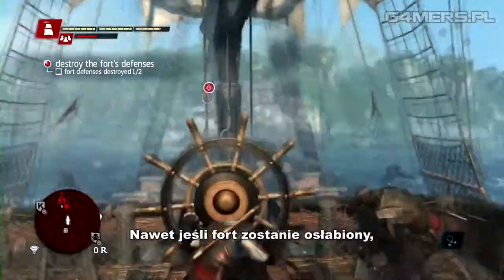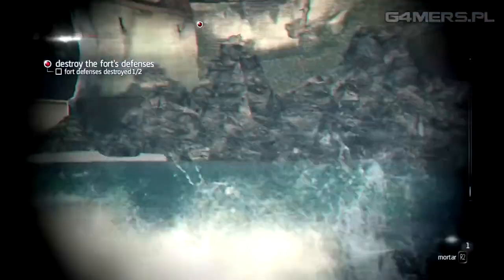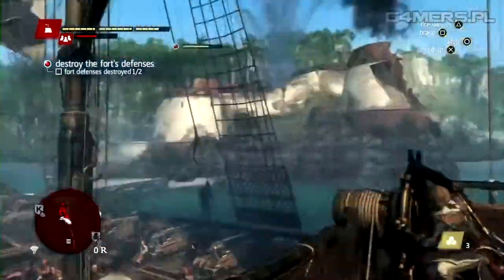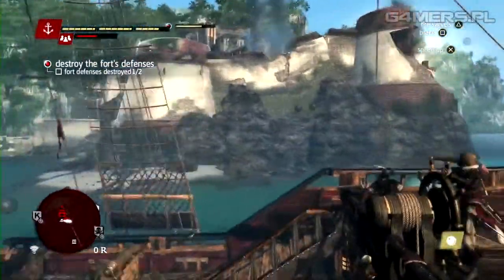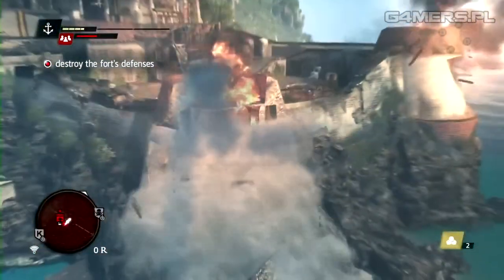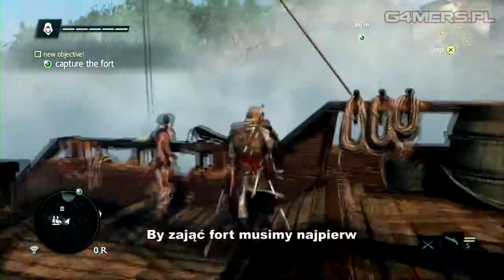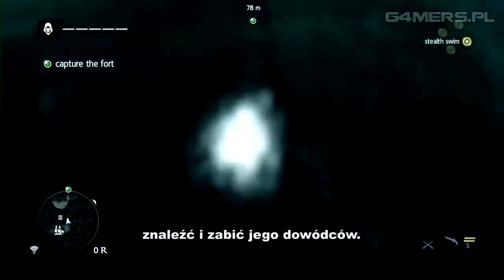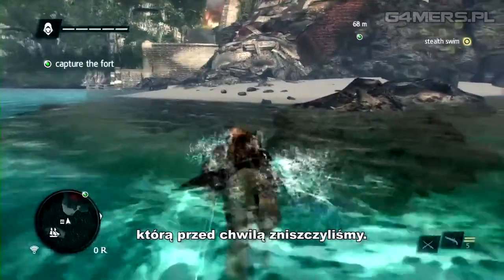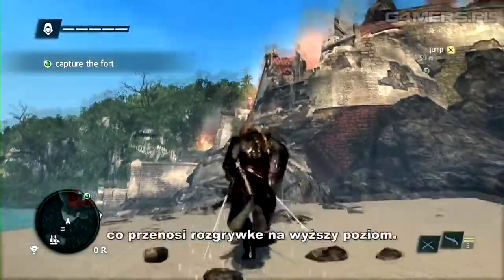Even though we've weakened the fort, these towers still do a lot of damage, so we still have to brace to defend ourselves. Now that the towers are down, we need to infiltrate to capture this fort. To capture a fort, you need to find and kill the fort commanders. Seamlessly, we go from the naval straight into the fort tower we just destroyed. The seamless concept was something we knew we needed to push because it brings the gameplay and immersion to a whole new level.